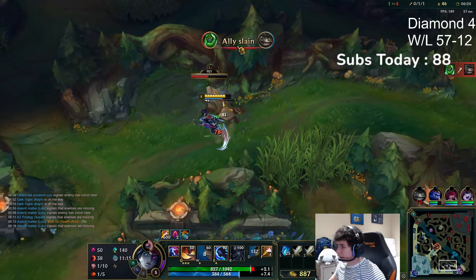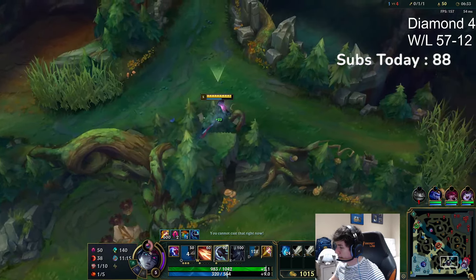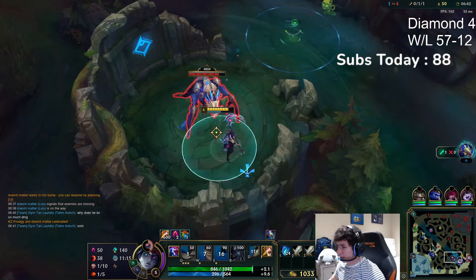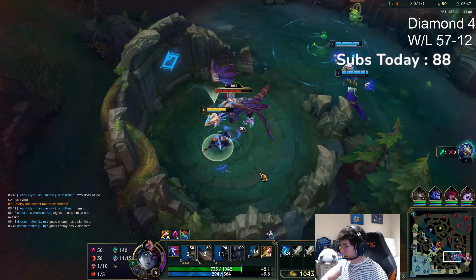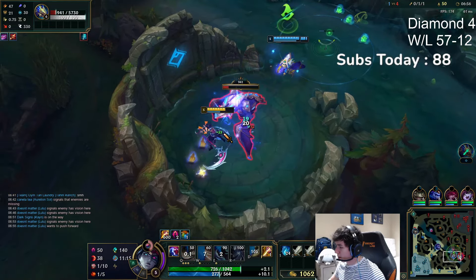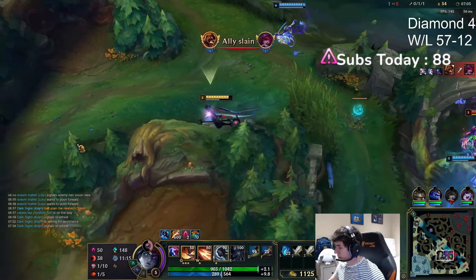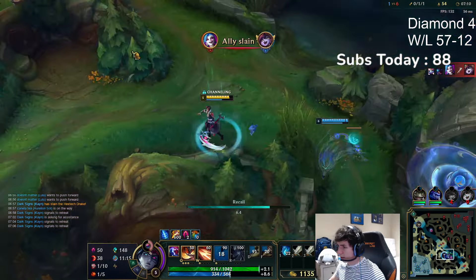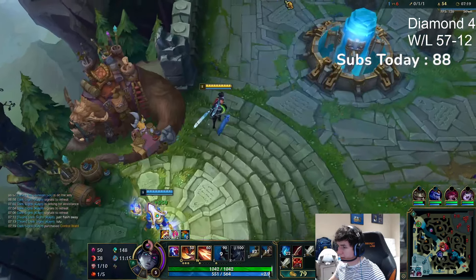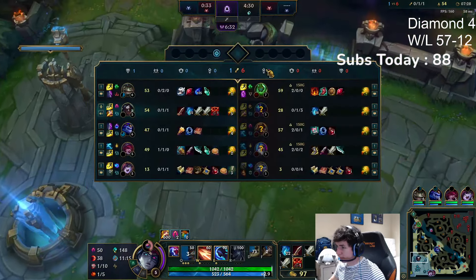Right now it's not a horrible idea to look for Dragon, because Rek'Sai should be looking for Grubs since she has full priority for that. Playing for bot lane is pretty impossible right now and playing for mid lane is incredibly impossible. I'm gonna have three losing lanes. I'm just playing to finish — I'm further along than Rek'Sai so I'm not really worried, but I'm worried about Brand coming here.